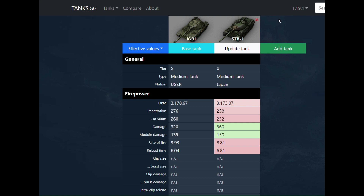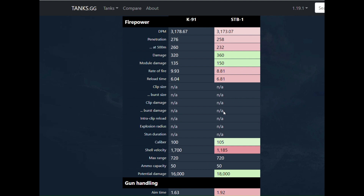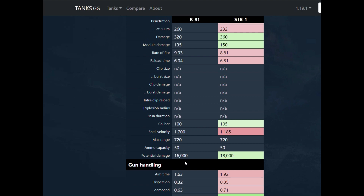The K91 is shooting almost a whole round per minute faster than the STB. It's only a 100mm round, but the shell velocity is ridiculous — you're basically just pointing and clicking. It doesn't matter where you aim on a tank, even if it's moving, it's going straight and hitting. 50 rounds at 320 alpha is a little slim though — ammunition is a difficult thing to work through on this tank.